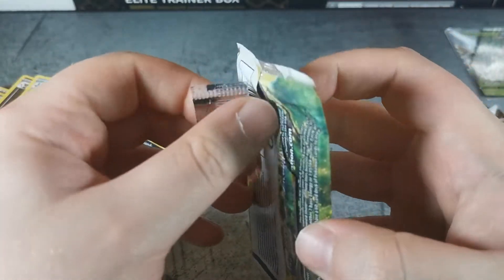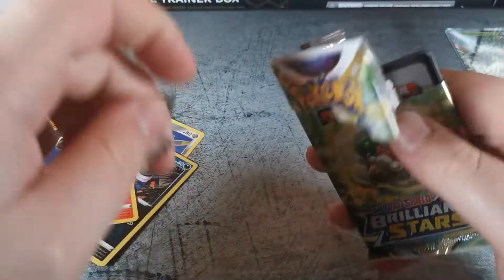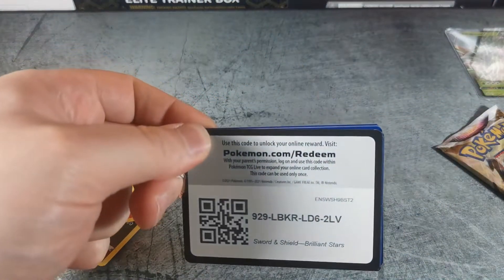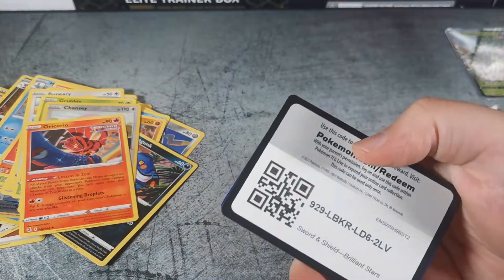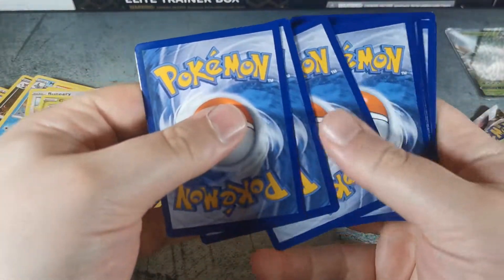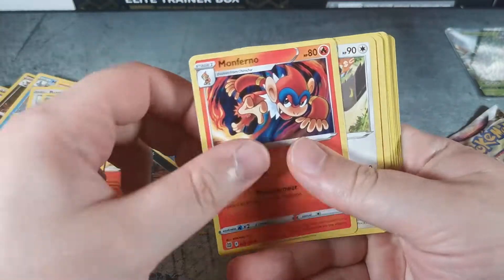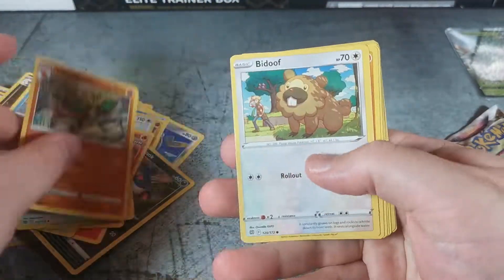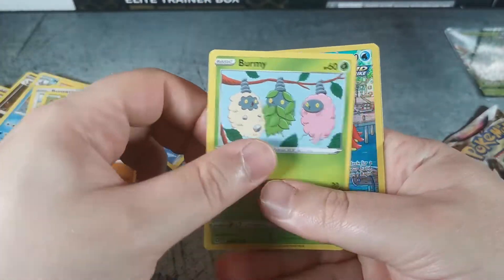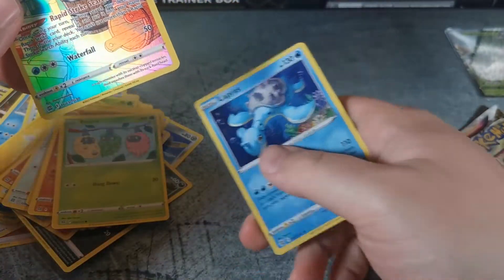Brilliant Stars. Monferno, Staravia, Vibrava, Bidoof, Riolu, Cherubi, Sawsbuck, Burmy, an Octillery from the Trainer Gallery, and a Lapras.